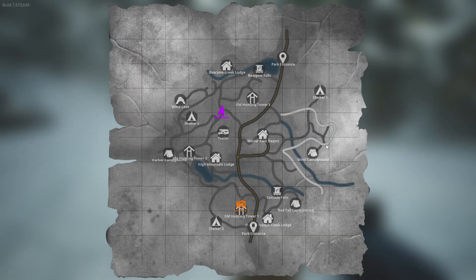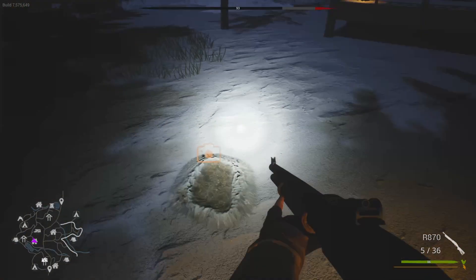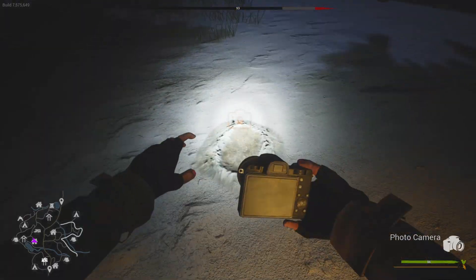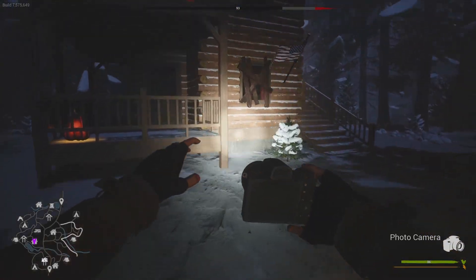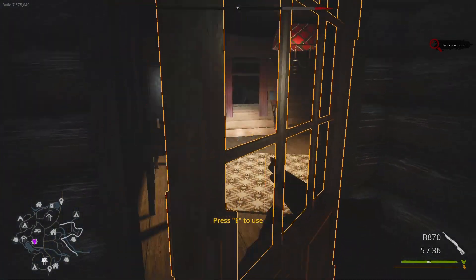I explained this in my previous video for the Redwood Forest map but for those who haven't seen it I will quickly cover it again. There are weapon safes located in specific points of interest across this map. Much like in the Redwoods there are three on this map. Each contains a powerful weapon that will be useful to bring down Bigfoot. In these safes you can find the Assault Rifle, Heavy Sniper and Dynamite. The safe locations are fixed and they do not move, however the codes that you need to unlock each safe are not. The code is randomly generated for each game that you start and they have a potential to spawn in several locations.